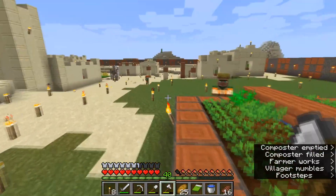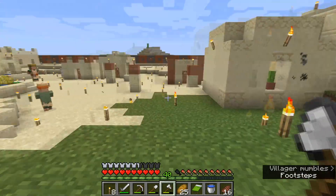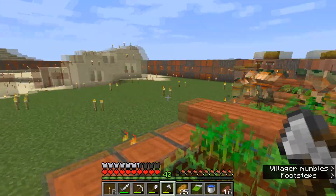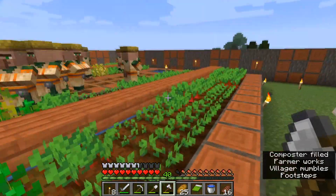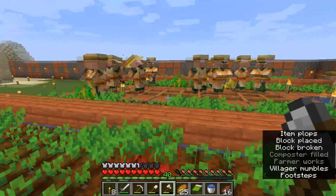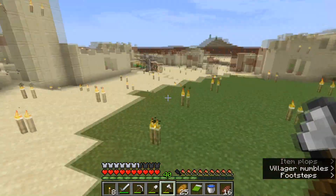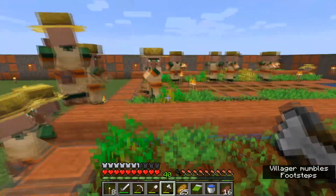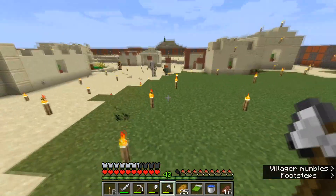When breeding villagers there are two conditions that need to be met. The first is there needs to be spare beds, which we'll show you in a moment. The second is there need to be happy villagers. Villagers become happy by trading and things like that, but the main thing they want is food. They can provide themselves food by harvesting beetroot, wheat, and similar crops. That will make them happy, which will then cause them to breed if there happen to be extra beds nearby. We're going to artificially increase the rate at which they breed.